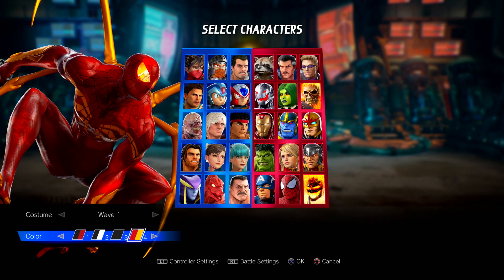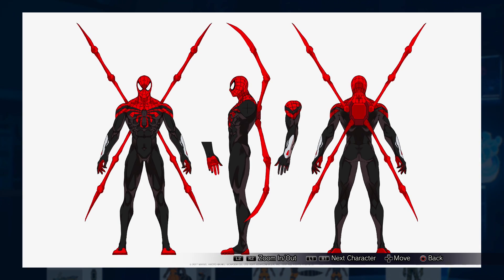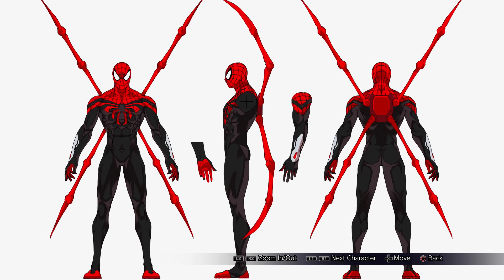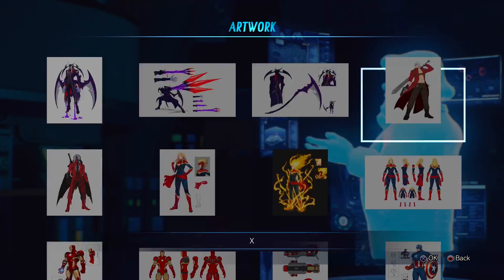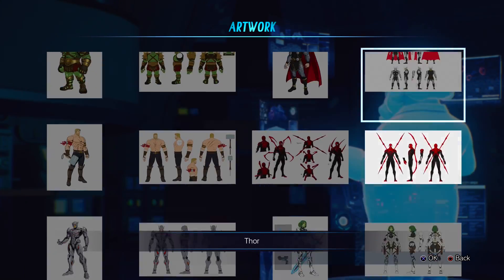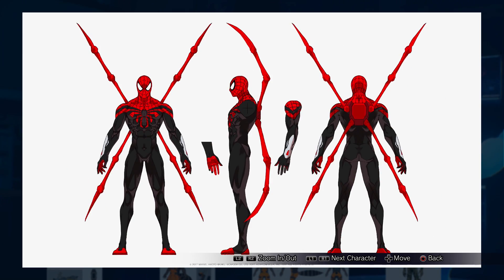So we're going to go ahead and go into the character viewer. When we go into the artwork, you can see they actually have artwork for the Superior Spider-Man skin, which is kind of cool, and it's not even just one — there's actually two. You can get a really good look at what Superior Spider-Man is supposed to be all about. It would have been cool if they had the other colors, but we'll take it.